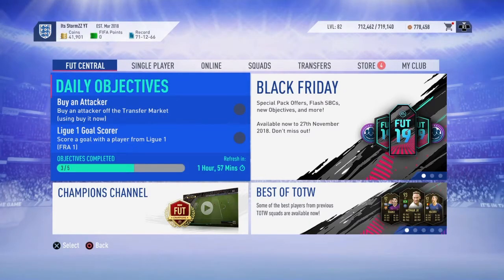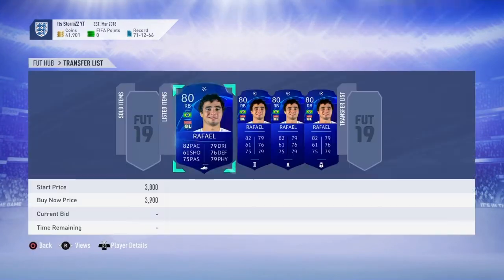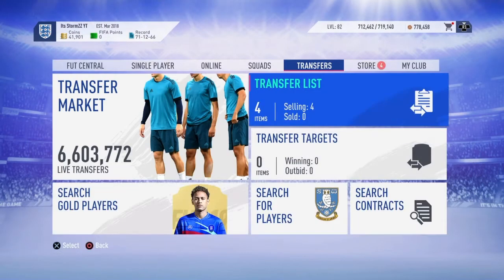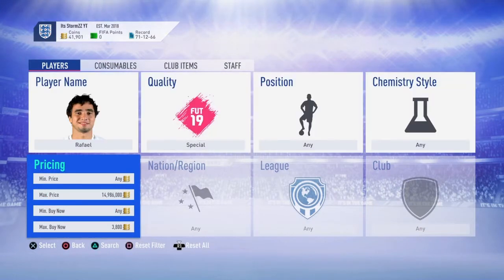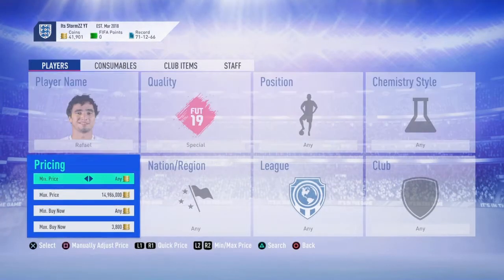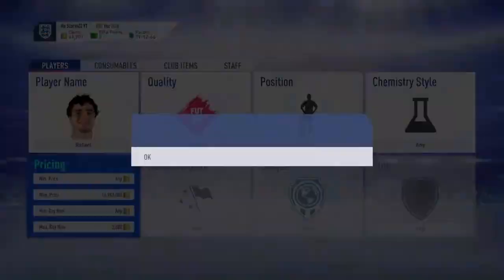Just found one of the best sniping filters - I've got four of these already. If you don't know what's happening, there is a market crash right now for Cyber Monday. Raphael is currently about 3.8K - there's three on the market for 3.8. What you want to do is go to 3.6 and just snipe for 3.6.